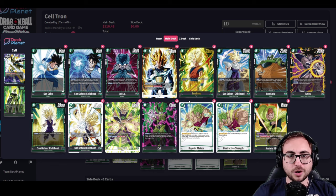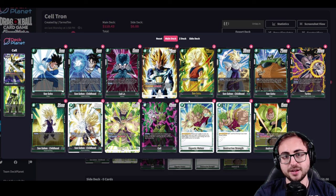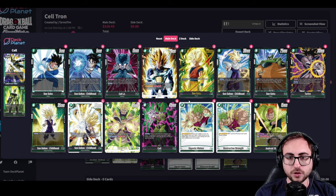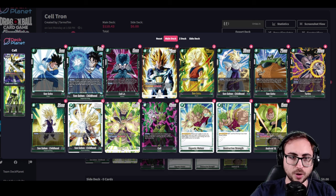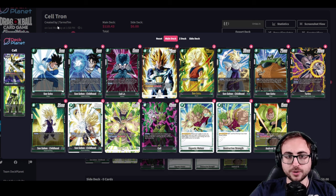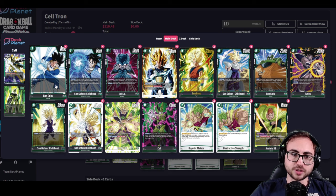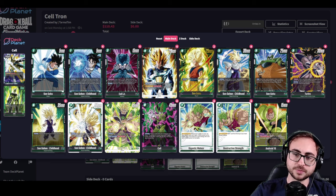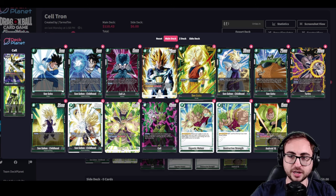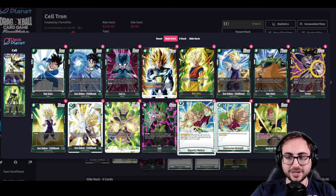Moving into our first deck today, we just have a full-on ramp deck. I went into Cell thinking there were a few different ways you can play it, one being just a full-on ramp deck which is what you see here. We got Goku and Gohan which are staples right now in the current ramp decks. Goku draws cards and then Gohan finds your other ramp cards like destructive strength, Vegeta, Goku, and can also get Meteor as well.